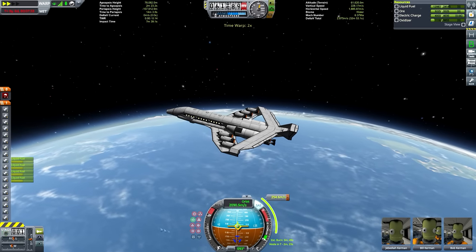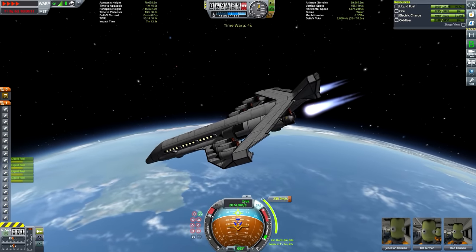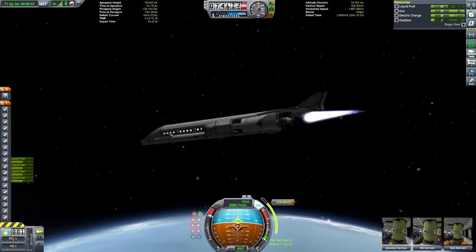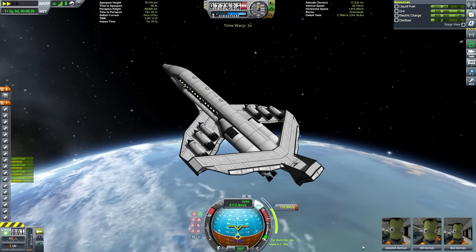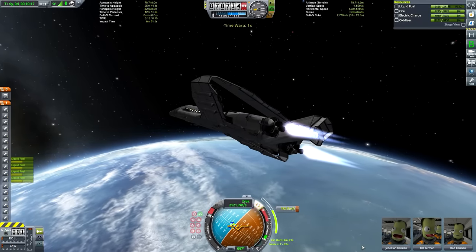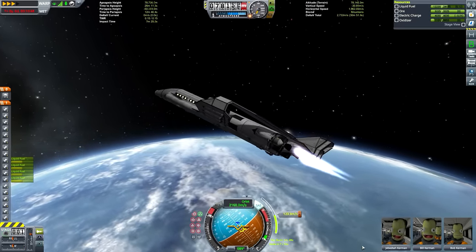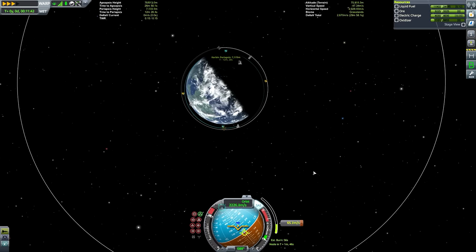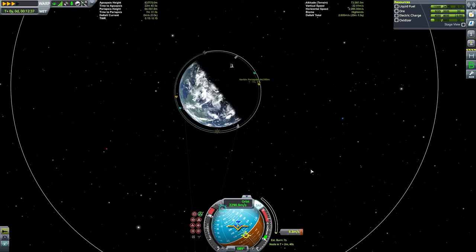This thing does have excessive oxidizer engineered into it — first of all, because your cargo capacity may vary in terms of weight, and also to account for any inefficiencies or pilot error whilst you're flying it. It's nice to have a little bit of room for error. I always like to pack a little bit of extra oxidizer. We've got over 1,000 units of oxidizer left, which is a little bit overkill — that's almost over 10% of our total oxidizer amount. I think 5% is probably a better thing to aim for. Now, there was a little bit of a weird glitch here where the thing kept on pitching forwards — you can watch on the nav ball, it keeps pitching forwards below the blue marker.